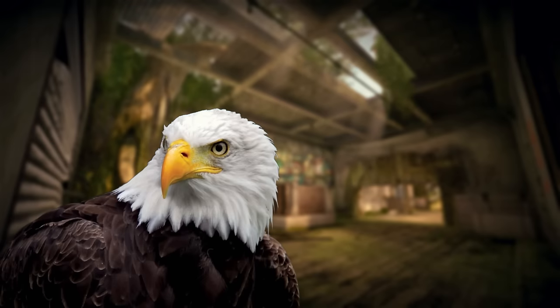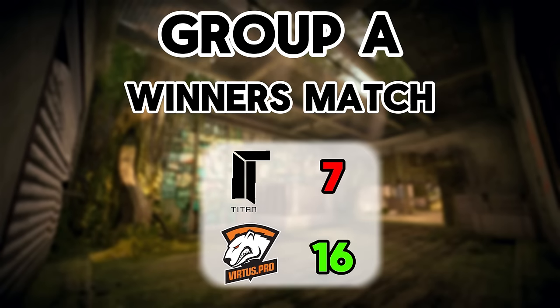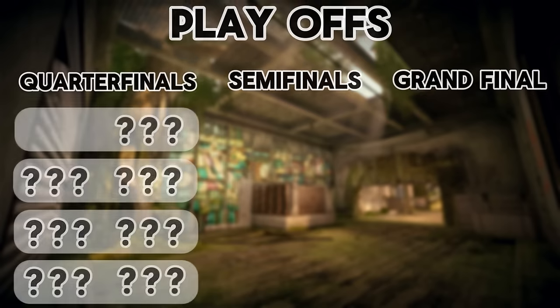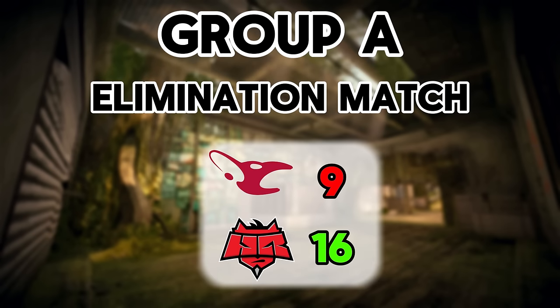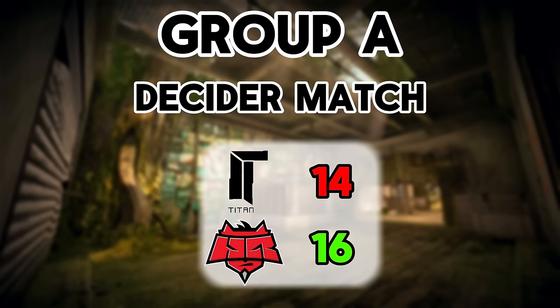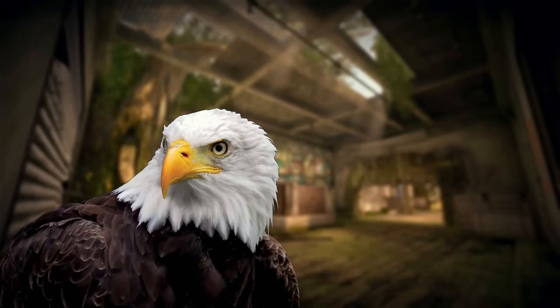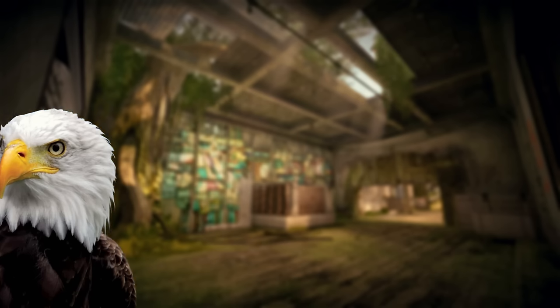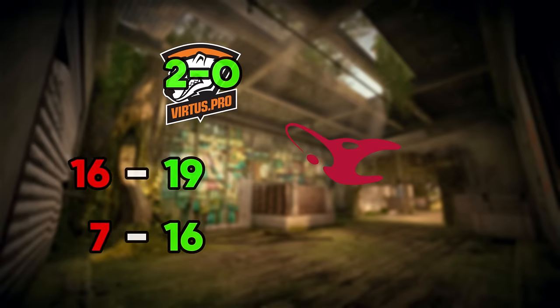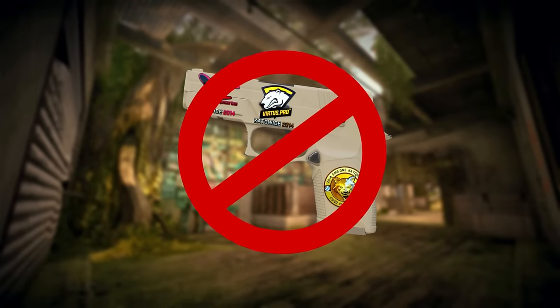Actually, that is not how it works. The matches within the group had different purposes. The first was the opening match, which was completely random. After that, the winner's match was played between the two teams that won the opening encounter — the winner would immediately advance to playoffs. Then the elimination match was played, where the loser would be out of the event. Finally, the decider match was played between the loser of the winner's match and the winner of the elimination match. Because of this format, not every team played each other. For example, Virtus went 2-0 and Mouse went 0-2, so they never faced each other — meaning there are no Katowice 2014 souvenir weapons containing both Virtus and Mouse stickers.